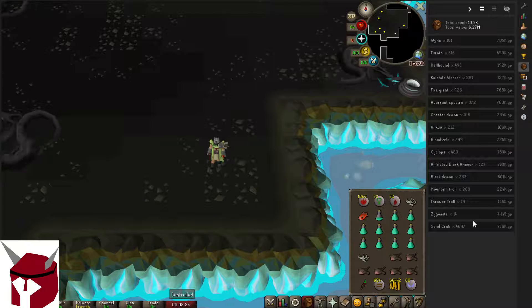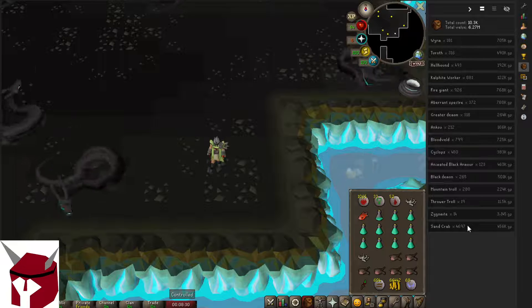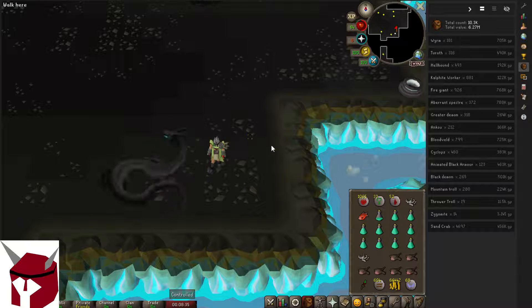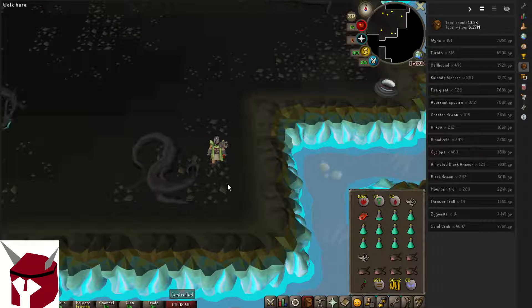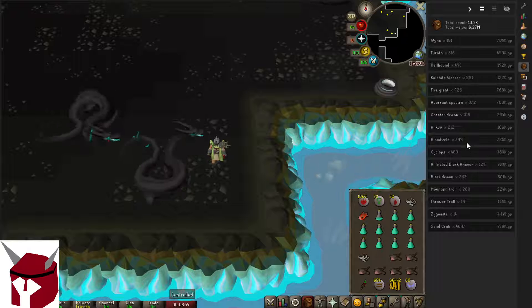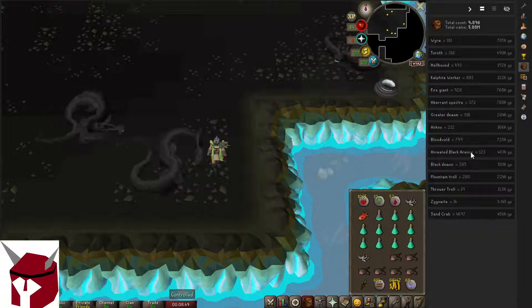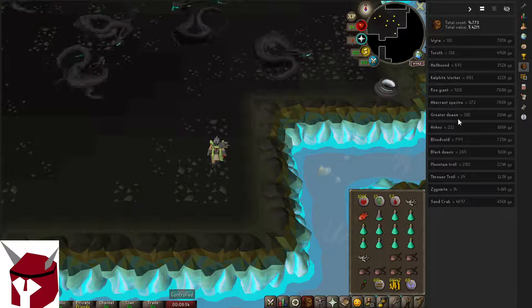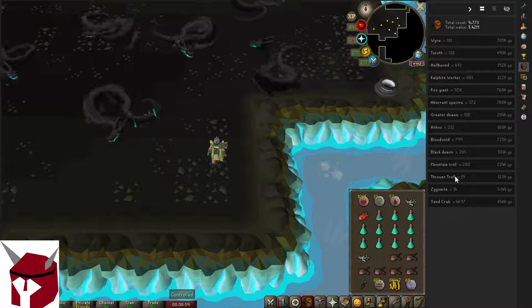You guys probably couldn't see that. So what I did was I right-clicked the guys here, because I wanted to delete some of the ones that I didn't need. Like Cyclopses, for example — I don't need them anymore so I'll reset them. The Black Armor — don't need those guys anymore. The other guys — I think all these are from Slayer tasks. Okay cool, so that's so awesome.